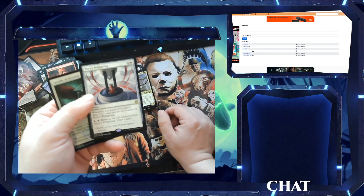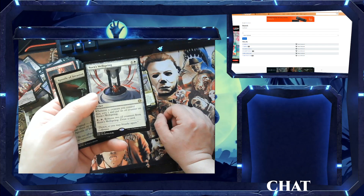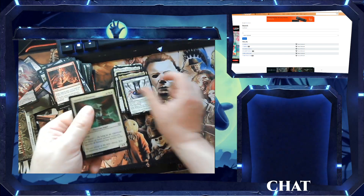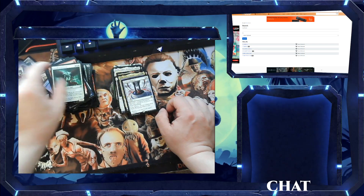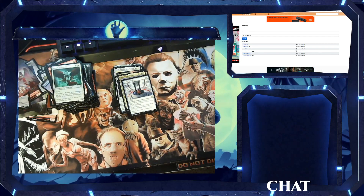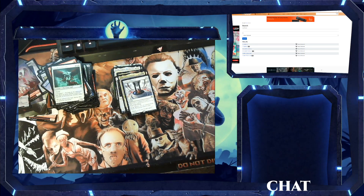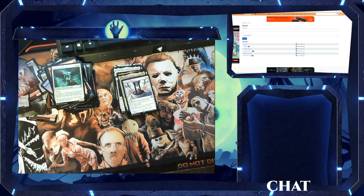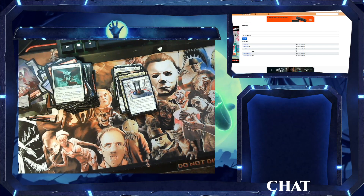And we got Norn's Wellspring. Whenever a creature you control dies, scry 1 and put an oil counter on Norn's Wellspring. For one, tap: remove two oil counters, draw a card. Apostle of Invasion. Alright, we got the special pack left and then we're going to look up the prices of these cards. I wish someone would join and talk about Magic while I'm opening this stuff.